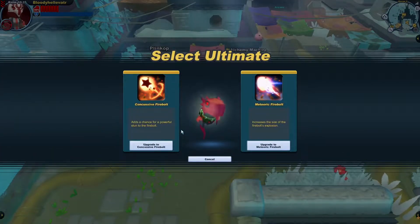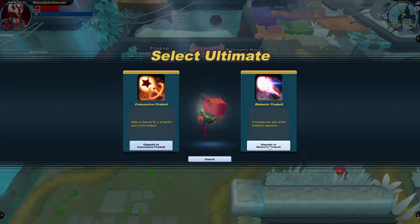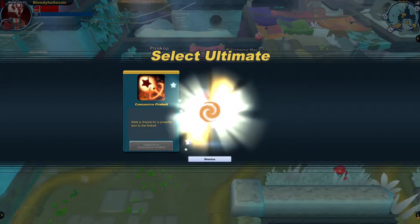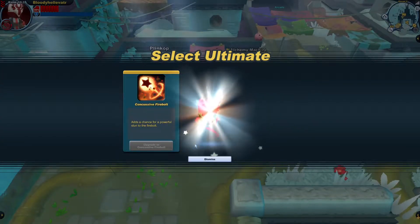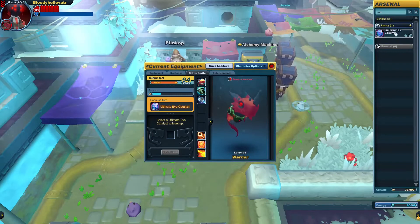Alright, our first Drakon ultimate. Do we go with the Concussive Fireball for stun chance, or Meteoric Fireball for a larger radius? Well, any sort of abilities that can offer status effects are always welcome here. Concussive Fireball it is. And our Drakon now has a horn.